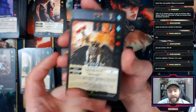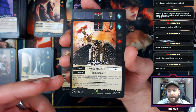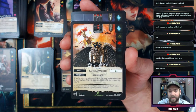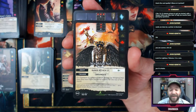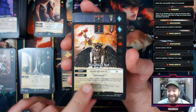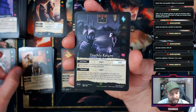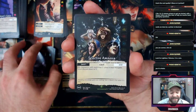I like that the art fits with the name, which fits with the ability. I don't necessarily need to know every single interaction within the game to know how this card is going to play — and to me that is very good design.